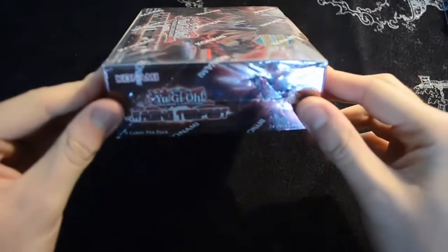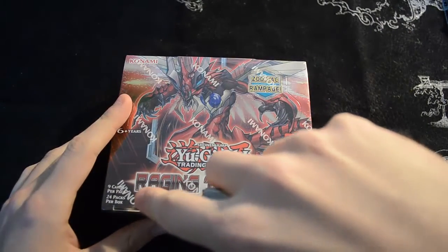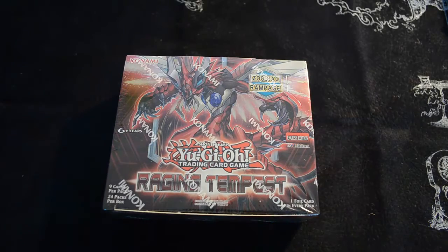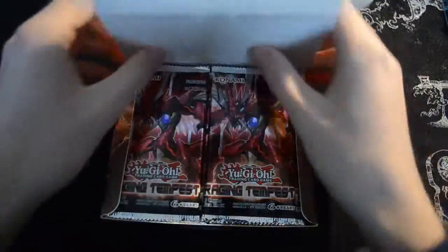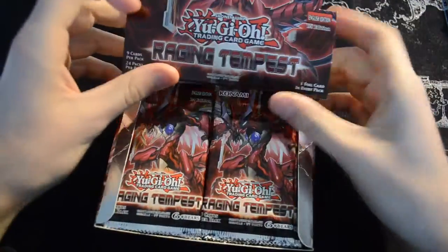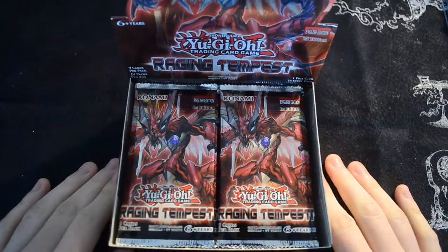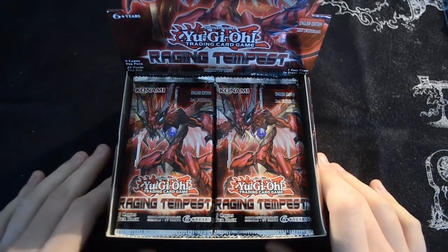As per usual you can see we've just got standard artwork on the front and sides and some basic information about the different cards in the set, and then the silver back. In here we do get 24 packs, there are nine cards in each of those packs, and we have a guaranteed super rare or higher in every single one as per the newer Konami policy. This box can be turned into store display mode by just putting up the flap, so you can display your packs nicely to your customers. We're going to go through this box one half at a time, starting with 12 packs on this side and then moving over to the other side.